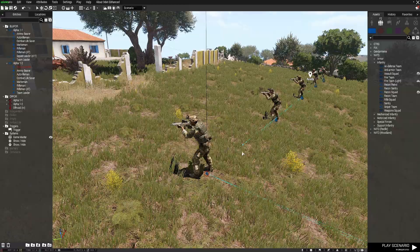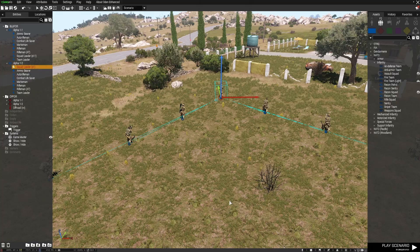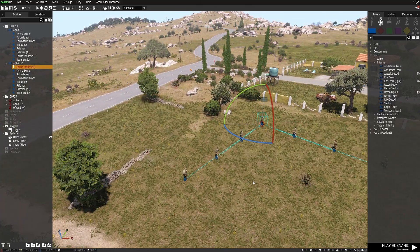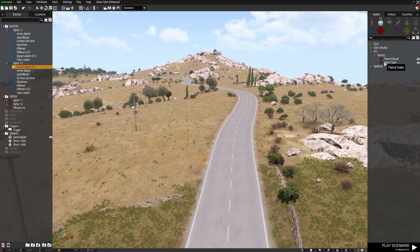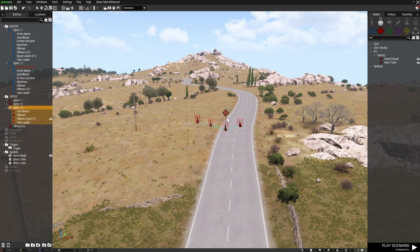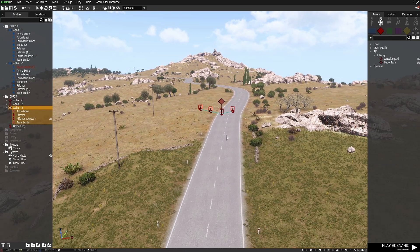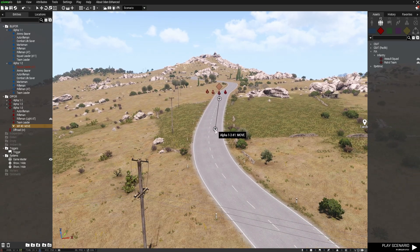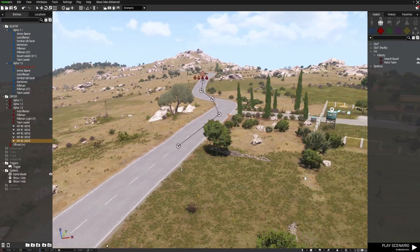So we've got our squad leader here. I'm just going to set a variable for him so I can use Zeus. There's a Blue 4 squad there. Now we need to set up the troops that are being eliminated for this to work, and I'll just set up a small patrol team. I'll double-left-click on their unit marker, set them as safe, speed mode limited, file as their formation, and get them to open fire and keep formation. I'm going to give these guys a few waypoints — that's if they manage to actually get that far, which I doubt.